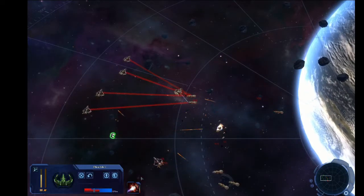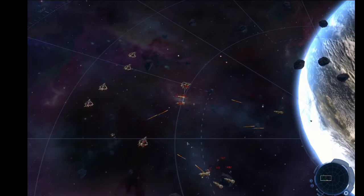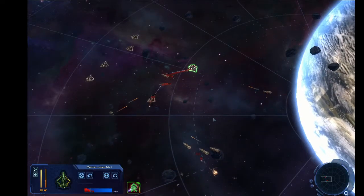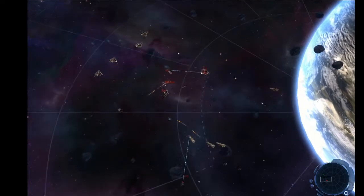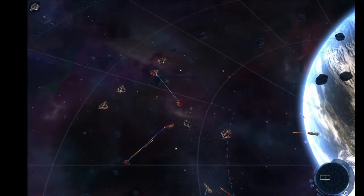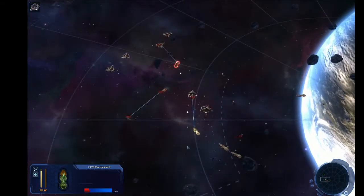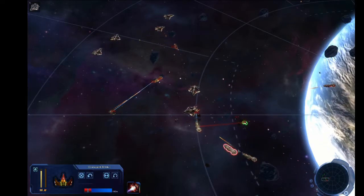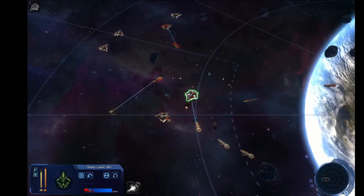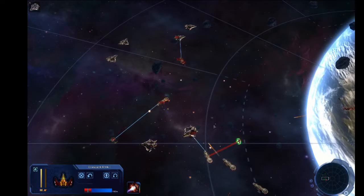Get moving, get out of there. Kill some of their Corvettes too — they're a danger. Power to the engines, make sure you get moving. Our Corvettes are basically toast, but they've done what they needed to do. I got them because I wanted to make sure that they took the hits — they took the damage.